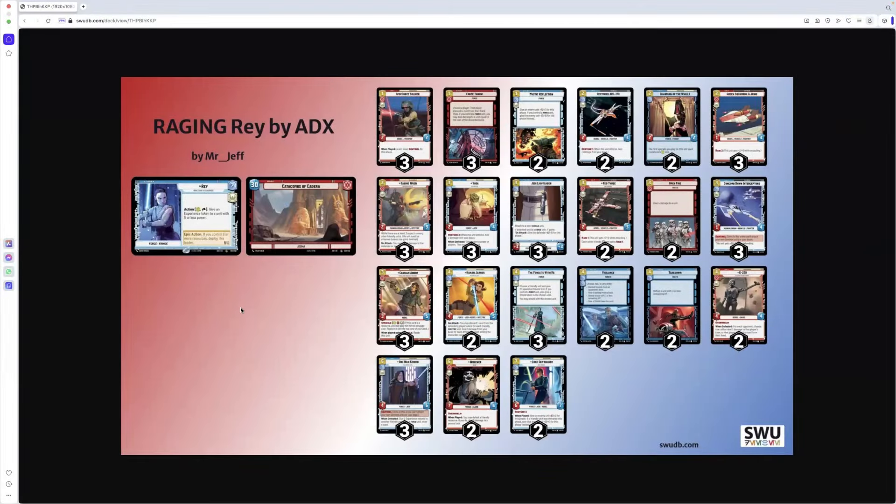We're going to go through what Adrian's got and see what we can keep and what's got to come out. Here is Mr. Ade's Raging Ray deck, coming in at around $220. Leader and base obviously stay the same — we've got Ray. Action: pay one, tap, give an experience token to a unit with two or less power. Once deployed, she'll do that when she attacks and restore three when she attacks.